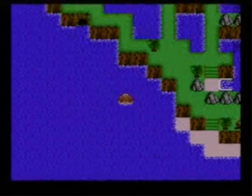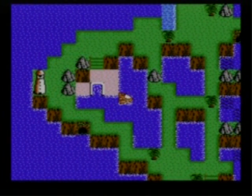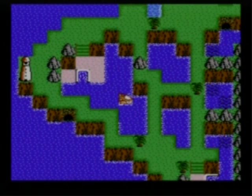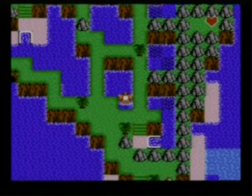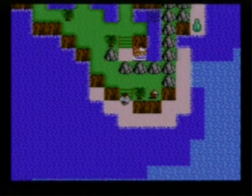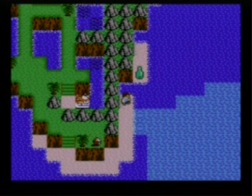Then the designers come up with puzzles with no clues to their solution. Look at this puzzle — you have to go to the other side of the island but there's no way to get there. How on earth would you be supposed to know that there were invisible holes to get through these island walls? You see a bottle on the beach with no way to get to it. Oh wait, you're supposed to go through a hidden cave that no one's told you about.